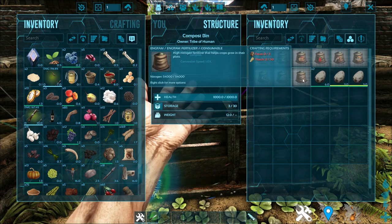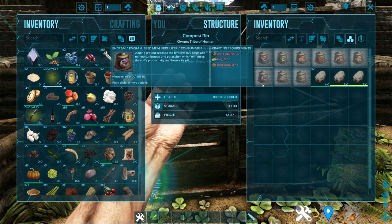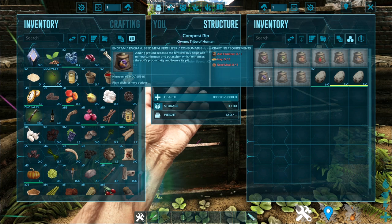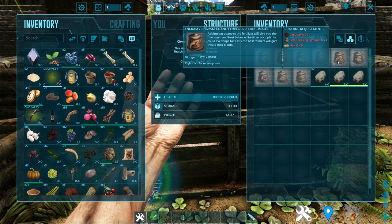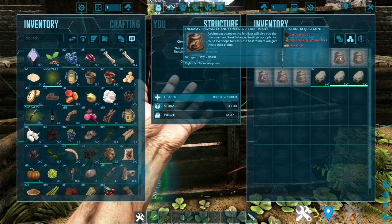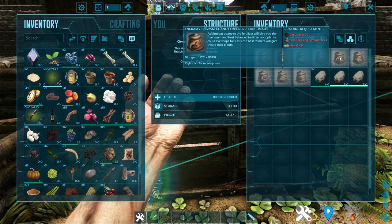When you open this compost bin, you might see something very different — there are 9 different kinds of fertilizer. The original one and 8 others. All these fertilizers have different tiers. Tier 1 fertilizer is the normal fertilizer. Tier 2 requires the tier 1 fertilizer to craft it, which is the ash fertilizer. Tier 3 requires the ash fertilizer to make the seed meal fertilizer, so on and so forth until tier 9, which is the guano fertilizer.